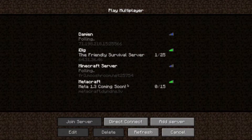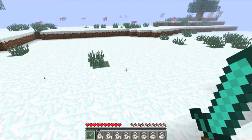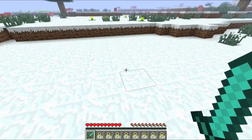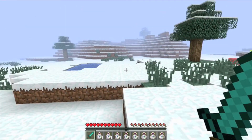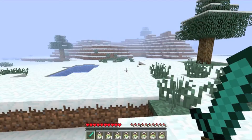The mod is called More XP, and let's just load up that world again, since I accidentally exited it out. This basically allows you to quickly gain more XP to get better enchantments.